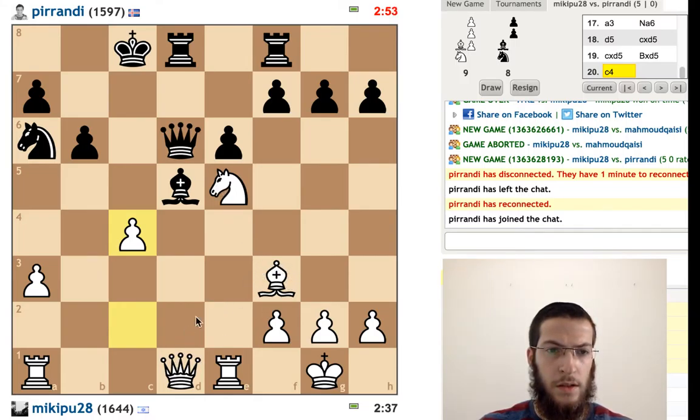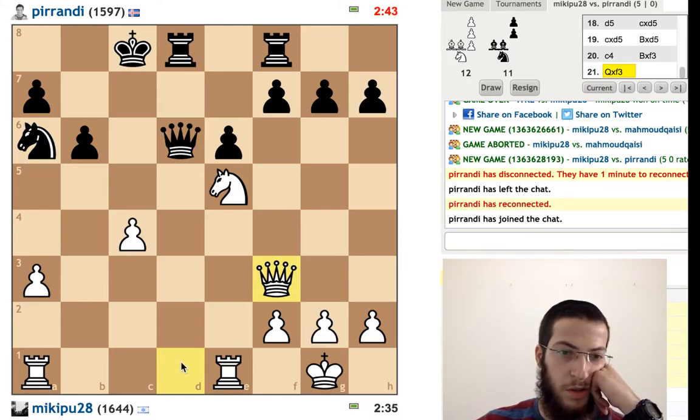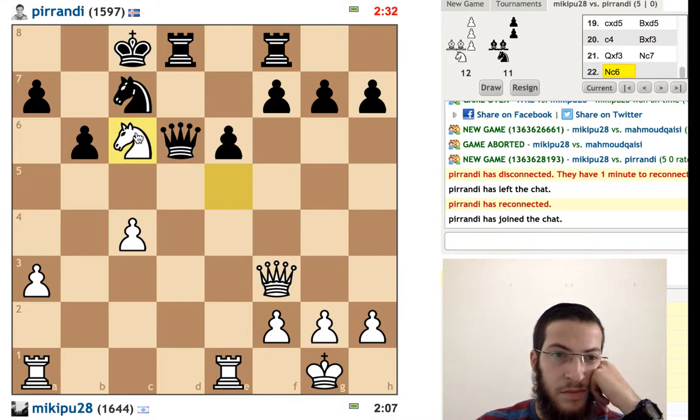If he takes it there, we take it there. We want to continue the assault with rook d1 moves. We have moves like knight c6. Let's first go here — if we go there, he moves his queen away, go there, he takes, takes — to exchange everything. Let's do this first. Annoying his rook a little bit.